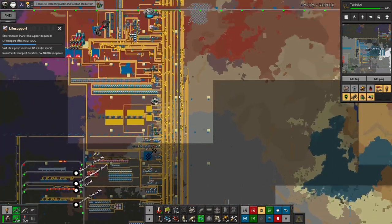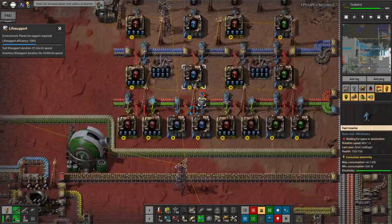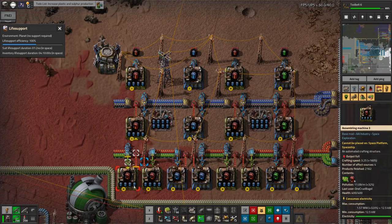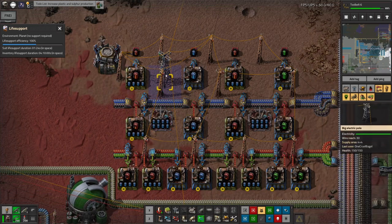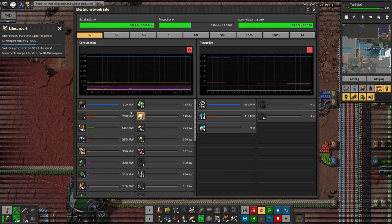I should probably come along and slap productivity modules in all of these as well, just to get everything boosted in the same sort of way. However, I have been using a lot of productivity modules, so up here I wasn't making them quickly enough. So I've put speed modules into the machines making all the modules, and I've also beaconed them up to make them run much more quickly. It hasn't made that much difference to my power consumption — every single assembly machine is still only using 600 kilowatts, and that's nothing compared to the 300 megawatts used by the core miners.